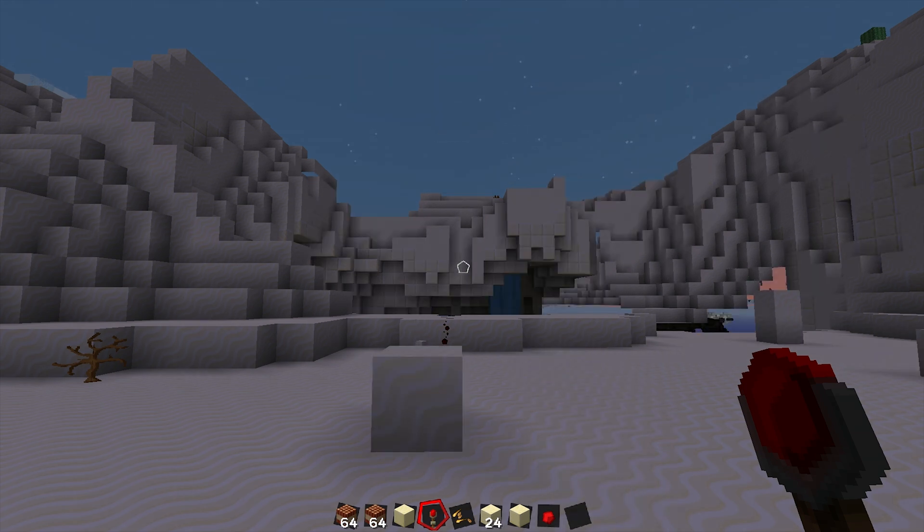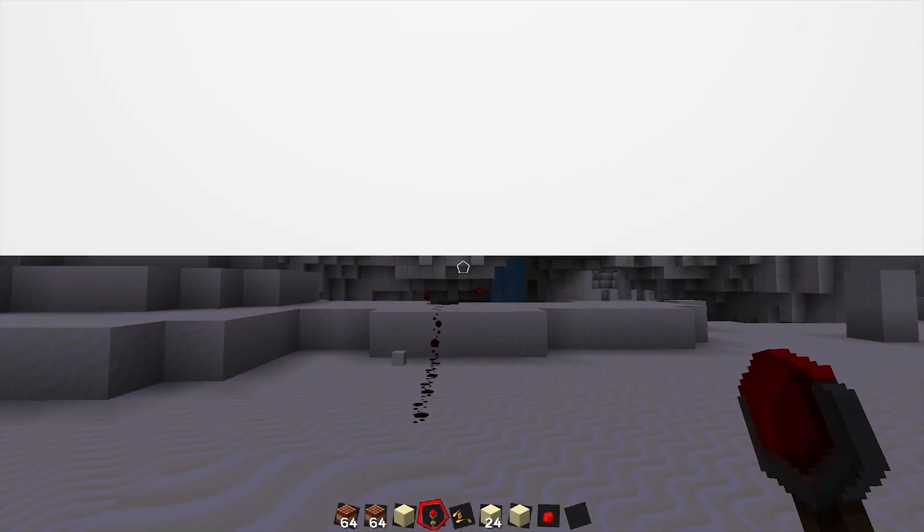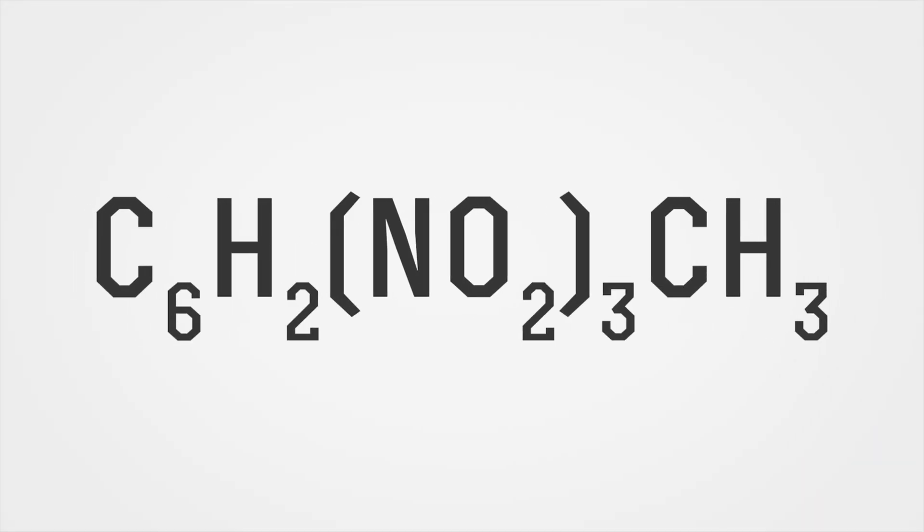Minecraft TNT is crafted from gunpowder and sand. Real TNT's elemental formula consists of carbon, hydrogen, nitrogen, and oxygen — all of which can actually be found in a mixture of sand and gunpowder.